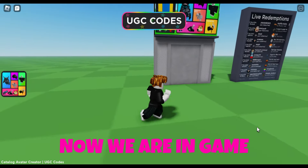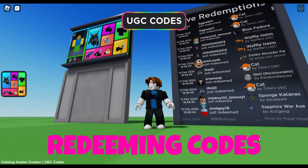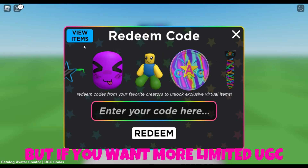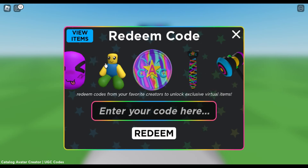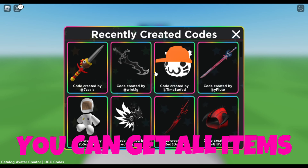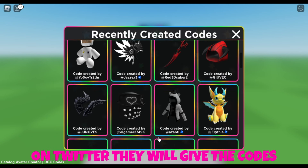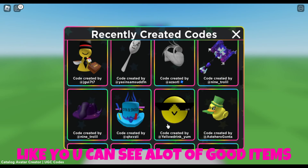Now we are in game. You can see these players redeeming codes. If you want more limited UGC, click on view items. Here you can see a lot of limited items — you can get all of them. Just type the names written on Twitter and they will give you the codes. You can see a lot of good items like Dominus, Vox, and hammers.